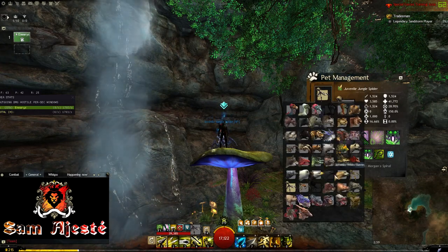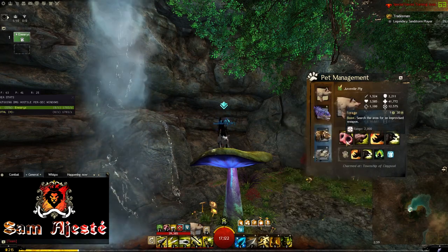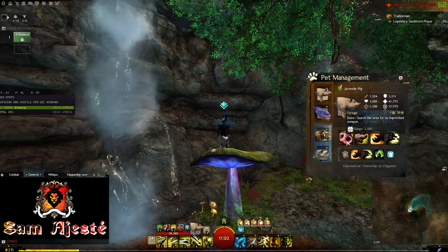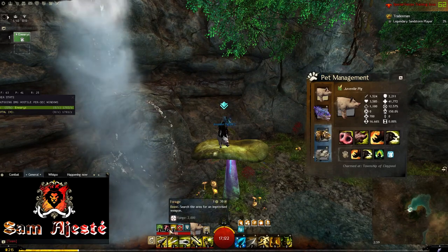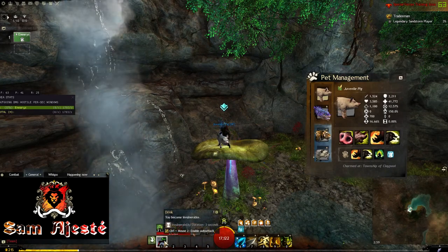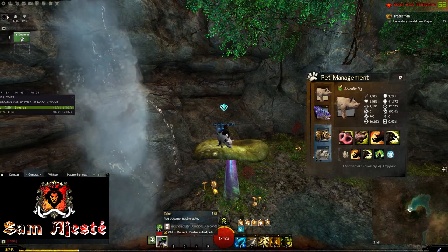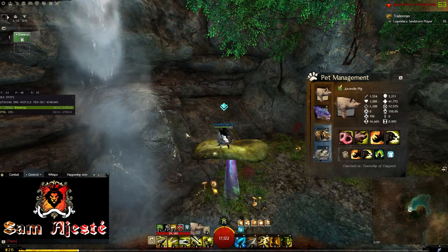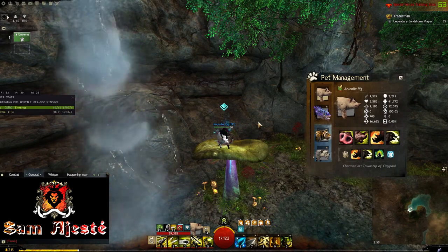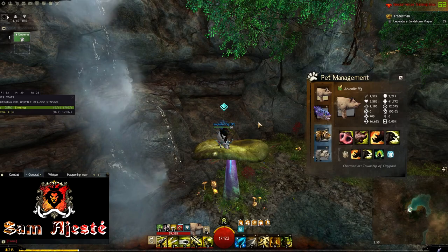Now we move on to the Juvenile Pig. The pig has a very funny skill called Forage. Forage is probably one of the most meme-ish skills in the game because it allows you to find a random item on the ground. For example, here I got the Elixir of Heroes, which will make me invulnerable. This is one of the good ones you can get — the best being plasma, which gives you a copy of every single boon in the game. This is pretty fun if you're just memeing around in PvP or wherever, because who doesn't like a bit of randomness in their gameplay? The pig is there for you.